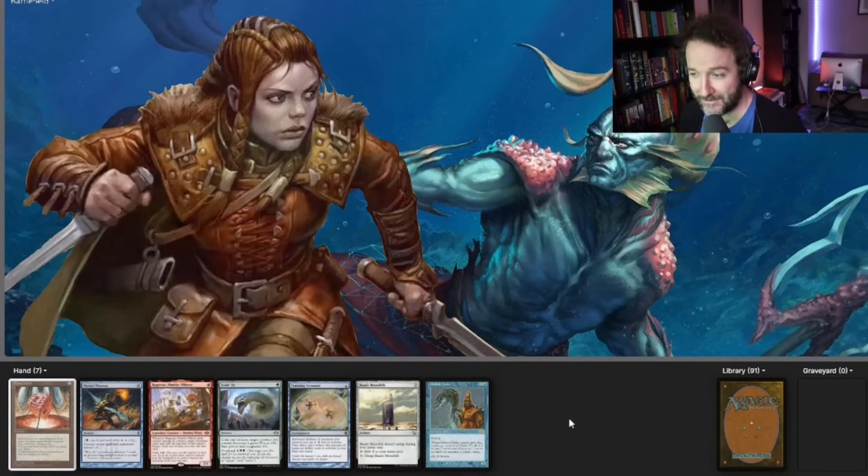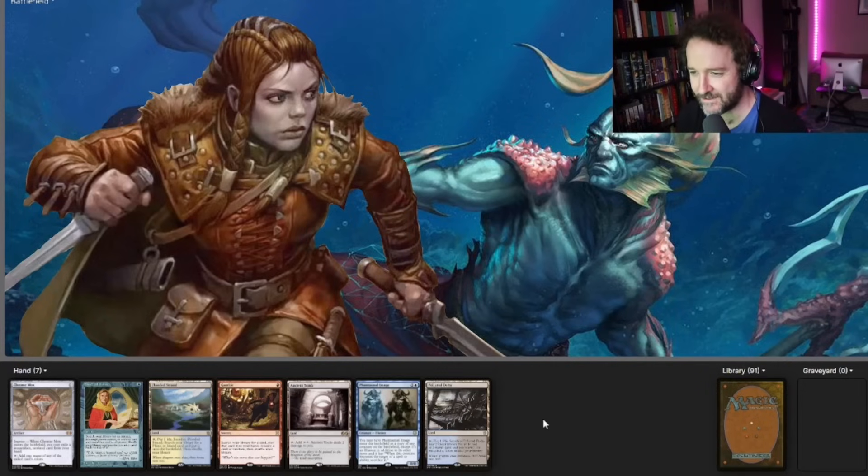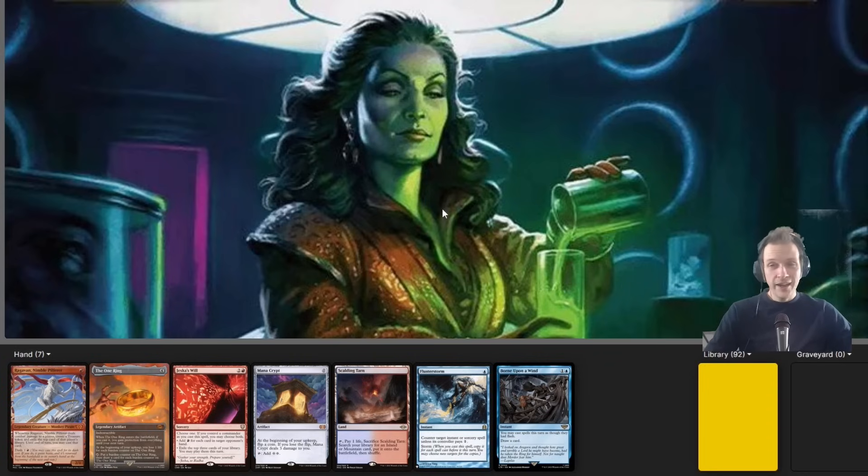First seven — this is not a keep, we have zero lands. Some spicy cards but nothing to do. Second seven — I like this one because while we don't have much interaction, we have two tutors and we're going second. Mons's deck is a little slower but Rog's Eye is faster. We have enough fast mana to get Thrasios out on turn one, even if we pitch Mystical Tutor or Vendilion Image. Going Crypt and Scalding Tarn into most likely Ragavan and the One Ring.